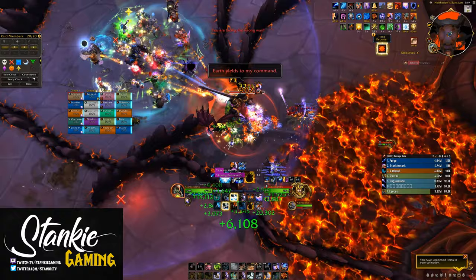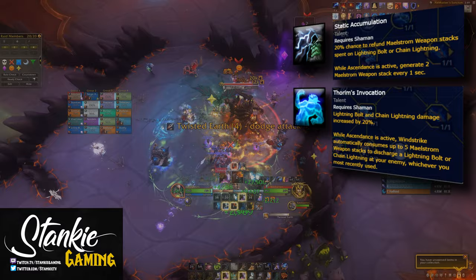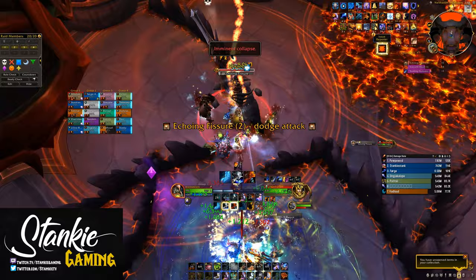Overall, great tier. I love that it enables different playstyles and builds like the Fire Nova builds, but also that it synergizes a ton with some of our talent updates in 10.1 like Thorns of Invocation and Static Accumulation, which now gives you a 20% chance to refund all Maelstrom spent on Chain Lightning and Lightning Bolt, plus a flat damage increase to Lightning Bolt and Chain Lightning when specced into these. I have a video out with everything that's new for Enhancement in 10.1, so do check that out.